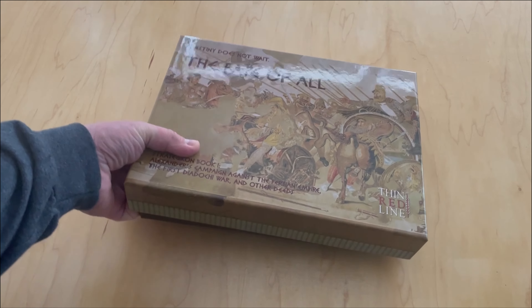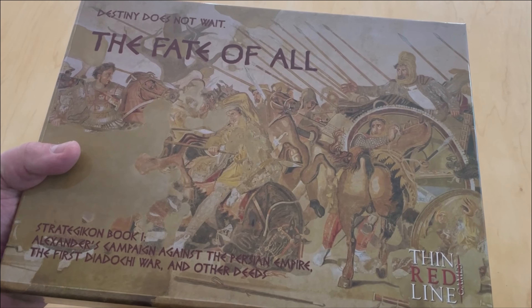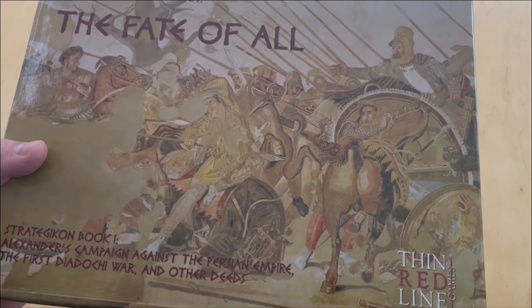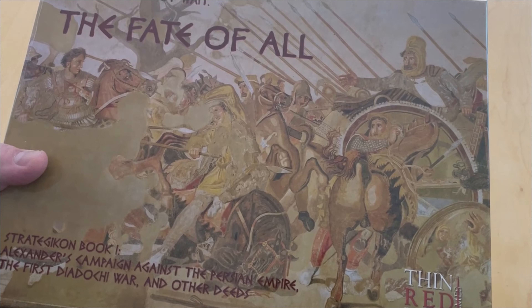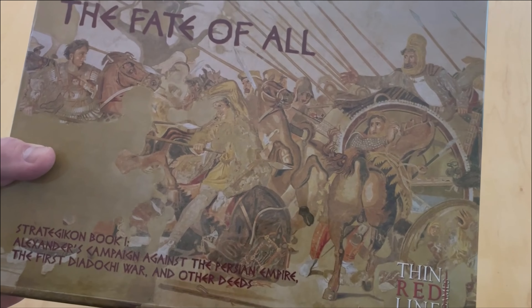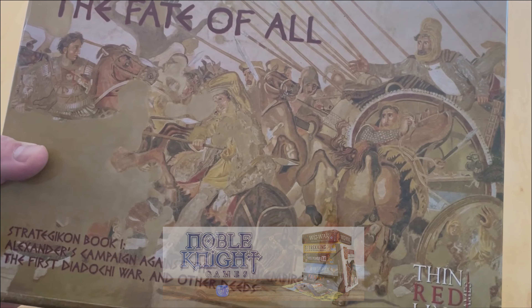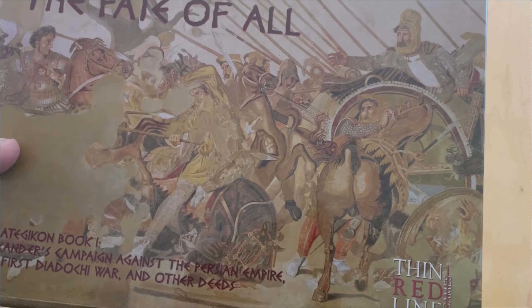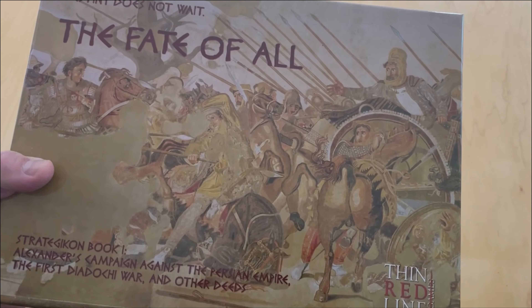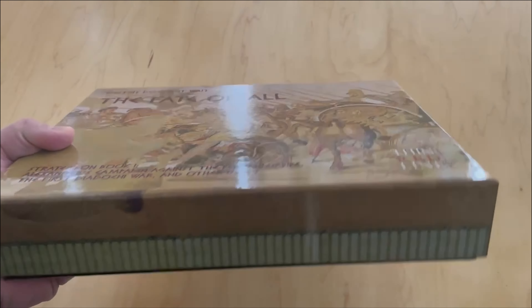One point I want to make immediately — I know a lot of people have complained or at least made comments about Fabrizio's use of AI art. I do appreciate that he used this mosaic. I think this is an actual mosaic from somewhere. I'm not sure where it is, but I think it looks really good on the front. You can see the box is very, very glossy — an interesting looking box.